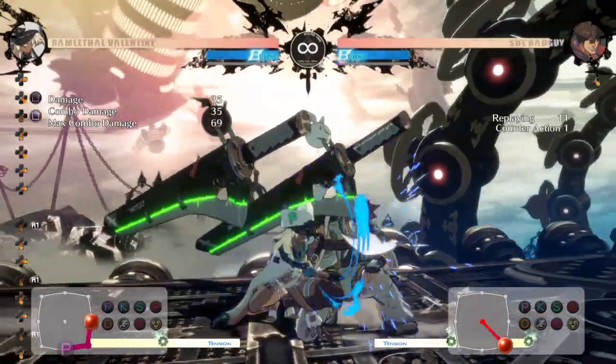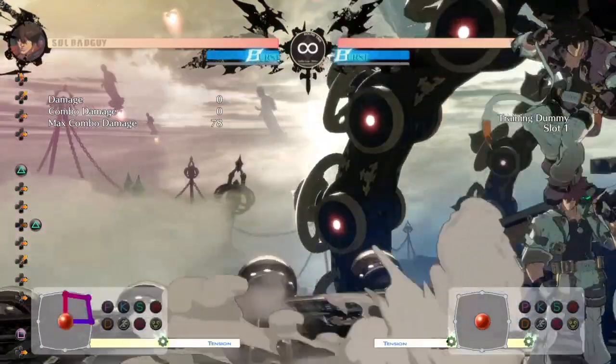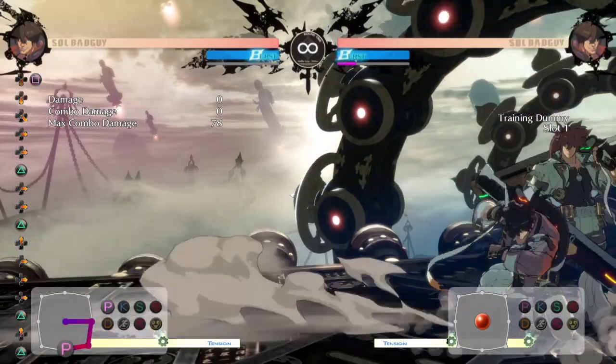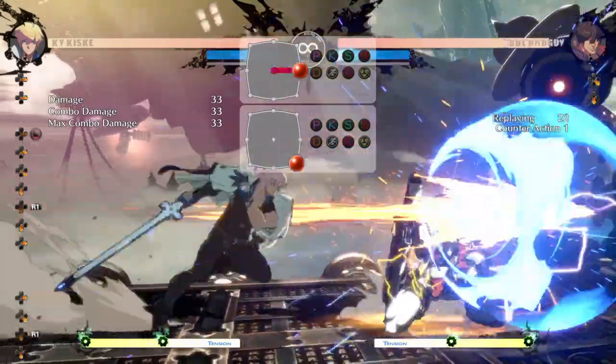Hey, what's going on everybody. I have a quick explanation to help new players level up faster and climb the tower. This is a really quick technique to help you supercharge your offense, and basically what we're going to talk about is tick throws. Most people know what tick throws are, but I'm going to talk about a really easy way to do them in Guilty Gear because I don't really see too many people talking about how to actually do a tick throw.